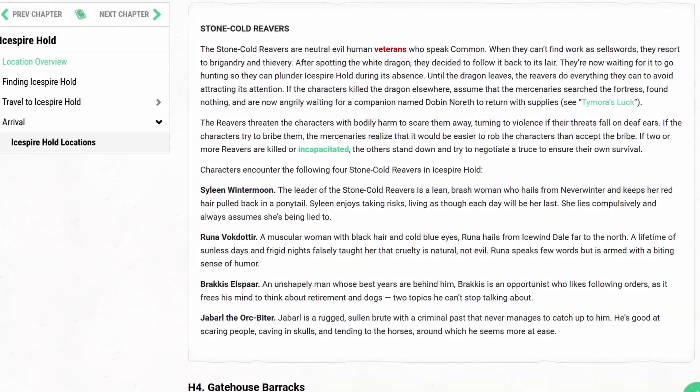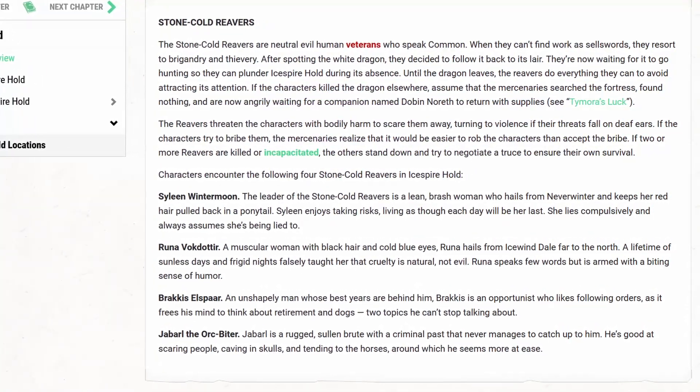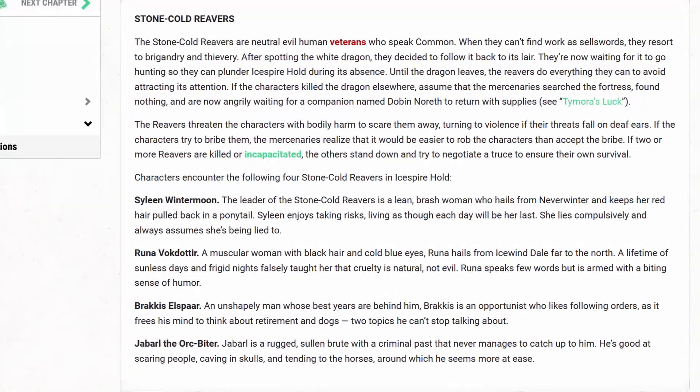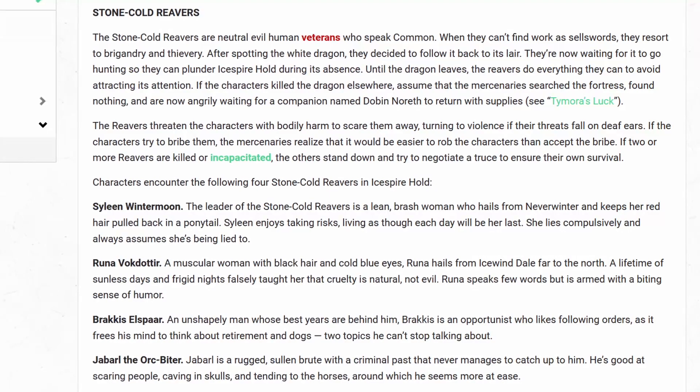If it feels like your party is unprepared to face them, don't panic. If you followed my advice, they've had plenty of opportunities, way more than the adventure as written provides — so you have been more than fair as a dungeon master. Another option I've been recommending throughout this whole series is using the Stone Cold Reavers to eliminate some of the quests. These mercenaries are maybe the most developed NPCs in the book but don't appear until the very end and are underutilized, so having them come in earlier makes more of an impact on the story.